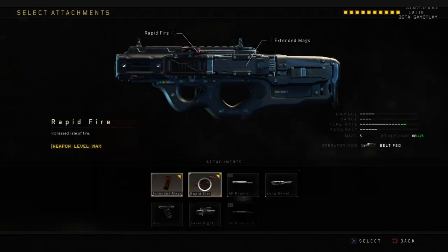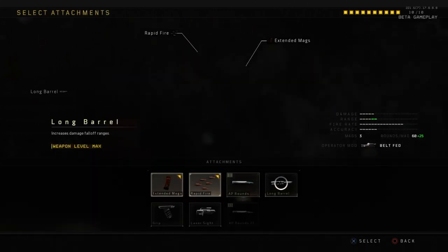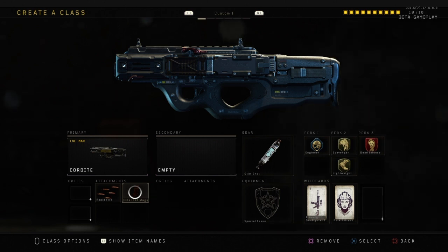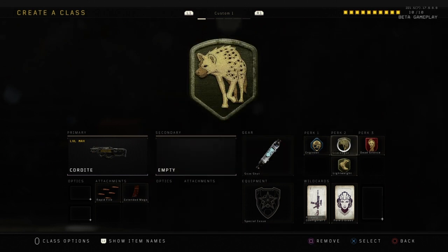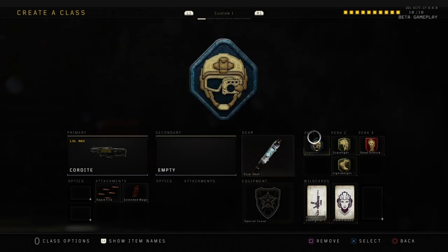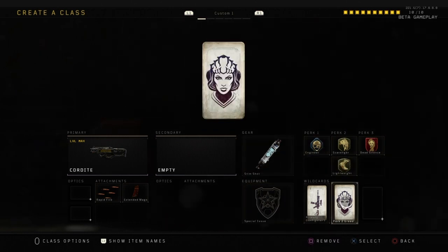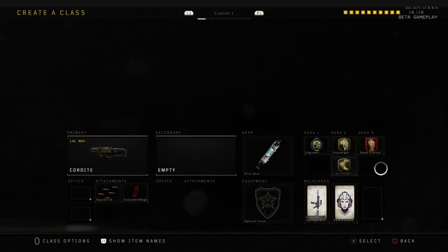What I have on the Cordite is Rapid Fire for faster shooting, which bumps up the fire rate, and Extended Mags to help with maintaining ammo. I have Scavenger and Lightweight just to move faster and collect ammo if I'm running low, Engineer to see through walls and enemy equipment, and Dead Silence so enemies can't hear me.